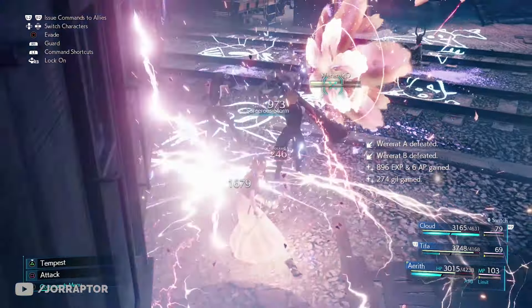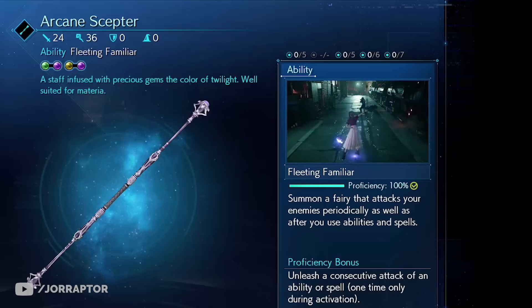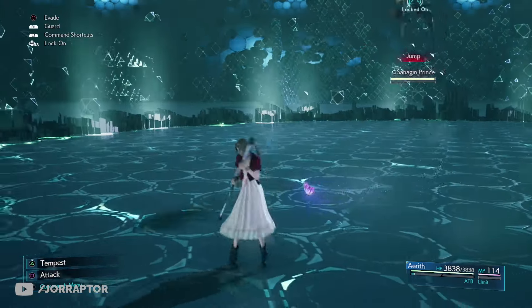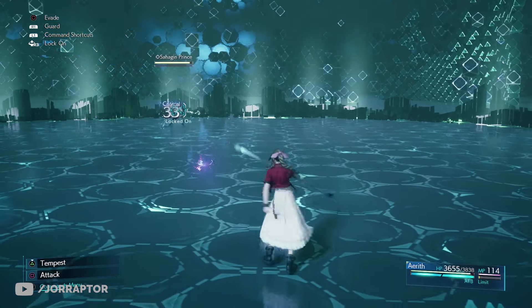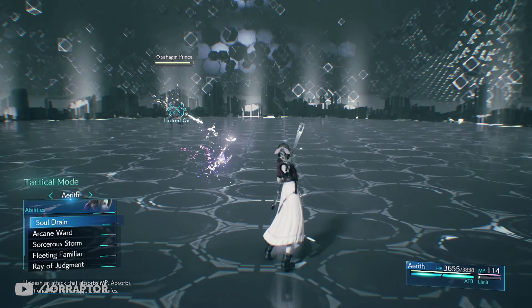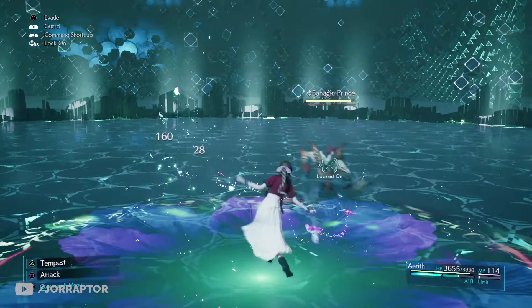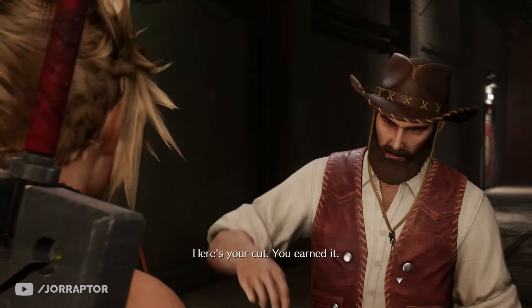The next weapon is the Arcane Scepter, which gives you the Fleeting Familiar ability — a butterfly at your side that deals damage to an enemy after you use an ability or spell, adding some nice extra damage. It's a reward from the Dynamite Body side mission in chapter 9.